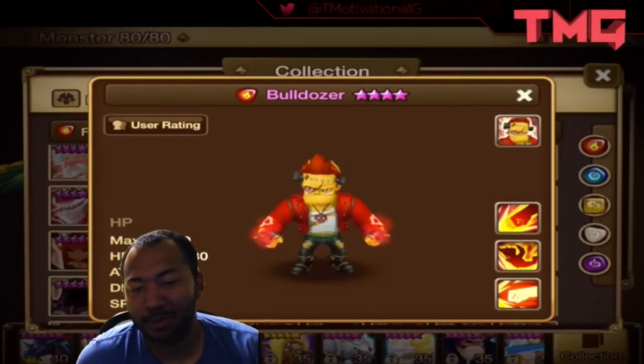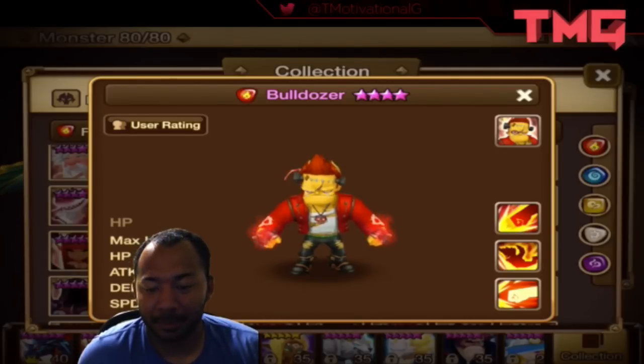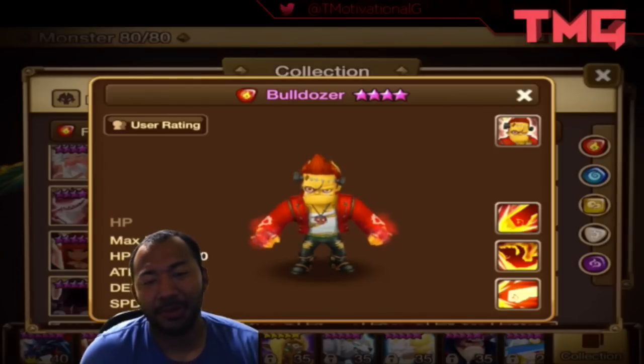What's up guys? It's your Motivational Gamer and welcome to another video. So today we're going to talk about a particular monster that just came out this morning that I was obscenely impressed with. If you guys happen to pull this monster, understand that you basically have an OP version of Copper. If all of his skills work as they say they do, you have a gem on your hands. Let's talk about this particular unit and tell you guys why he is OP.